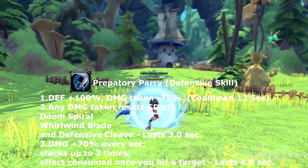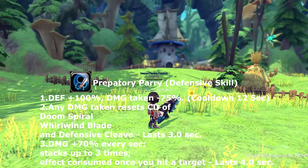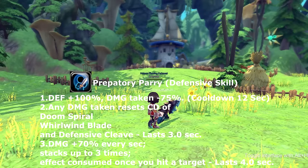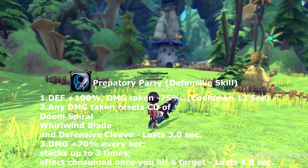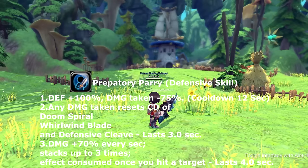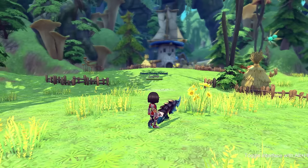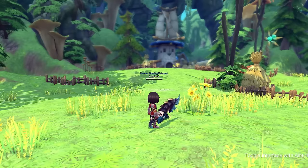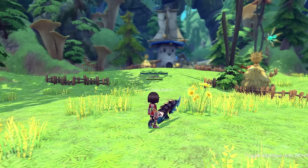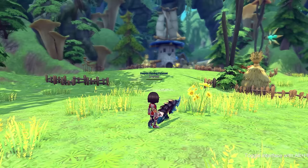Part of our basics is predatory parry — similar to frenzied parry but a lot better. When activated it does three things: first, it gives plus 100% defense and reduces damage taken by 75%; second, when damage is taken it resets the cooldown on dune spiral, whirlwind blade, and defensive carve, lasting three seconds; third, it stacks up to three times and the effect is consumed once you hit a target, lasting four seconds. Cooldown is 12 seconds.